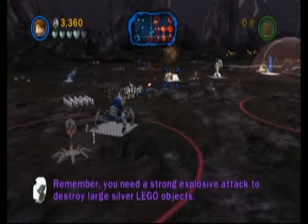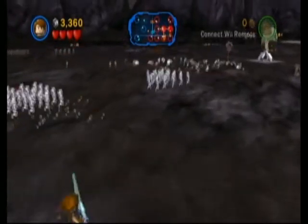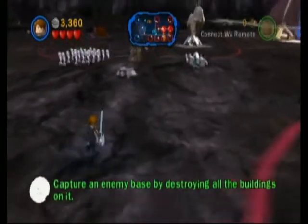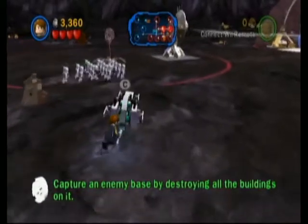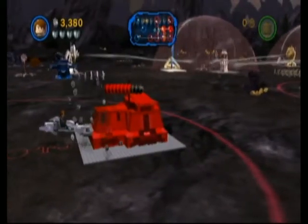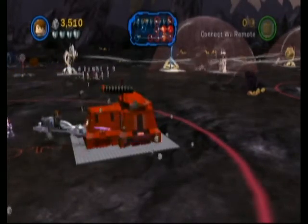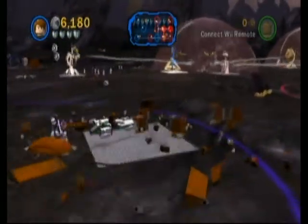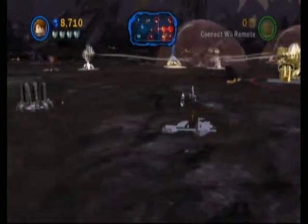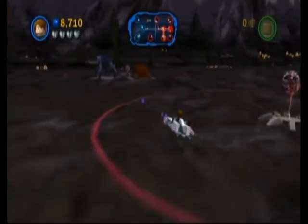Now let's get on destroying this barrack. In this level you want a lot of coins — I'll get to that when we're fighting the beast. You want to build air support: it's the RX200 tank. It can destroy gold objects but it cannot destroy silver ones, and you will need the RX200 in this level a lot. It's the main thing you need to build.